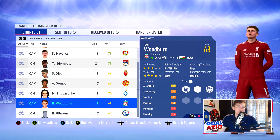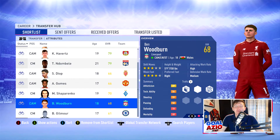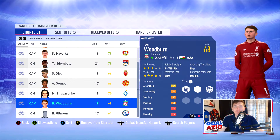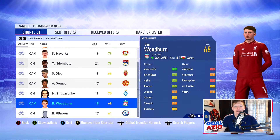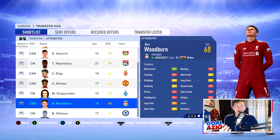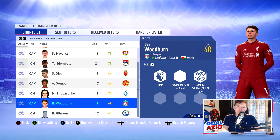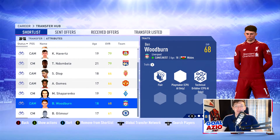Coming in next, he's Welsh - I cannot not feature him. It is Ben Woodburn in the central attacking midfielder role, starting off at 68-rated with a potential of 85. I should let you know he has actually been loaned out in the first season to Sheffield United, so he might not be available to sign straight away depending on how your career mode save goes. He has four-star weak foot and three-star skills, with 82 acceleration, 73 sprint speed, 79 agility, and 79 balance. He was a left winger last year and kind of obsolete, but now in that attacking midfielder role he is definitely standing out. Ben Woodburn will cost you about £1.5 million.